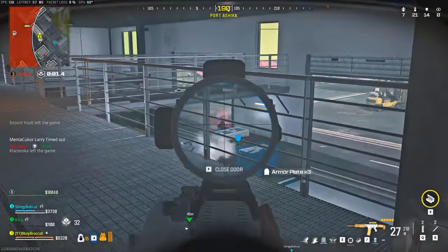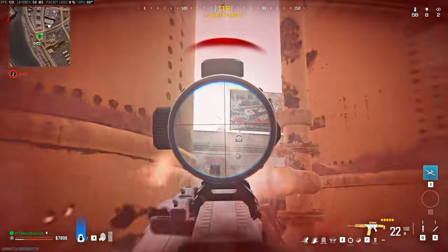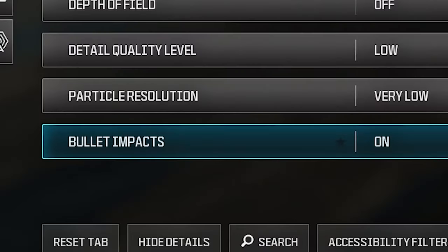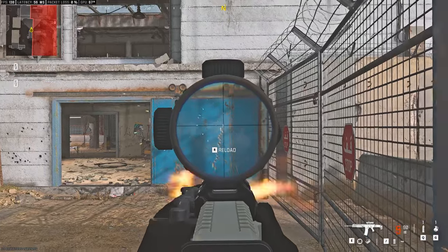Now let's start with recoil control. COD is one of the easiest games when it comes to recoil control — I'm saying this for a fact because I have played OG Rust, Apex Legends, PUBG, and CSGO, and all of them have recoil that is way harder to control or master. So this is going to be a breeze for you. Step one: pattern control. Make sure that you have your bullet impacts turned on in your settings, then shoot a weapon without controlling it at all and look at that pattern.